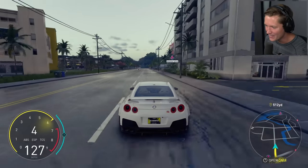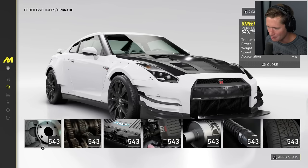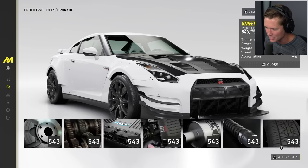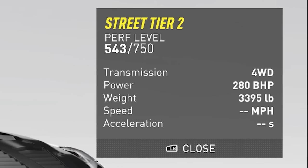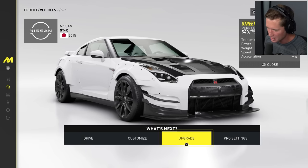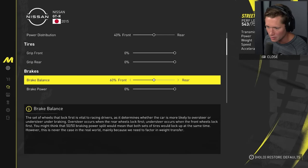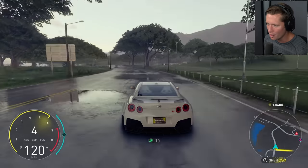I see there are upgrades too — we've got customize and then upgrade. You can upgrade your brakes, gearbox, ECU, motor core, exhaust, suspension, tires. It's currently at 543 performance level and we can get it up to 750. You'll have different classes of cars for different races. There are also pro settings — you can change your transmission, grip, tires, brake balance, and aero. Every corner we turn, this game keeps getting more insane.